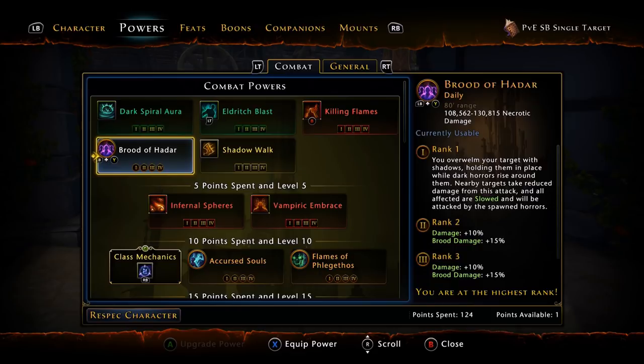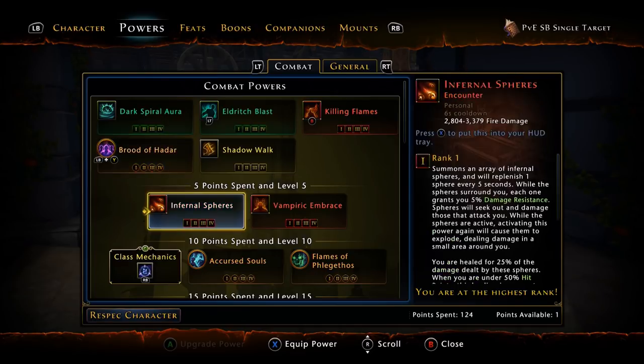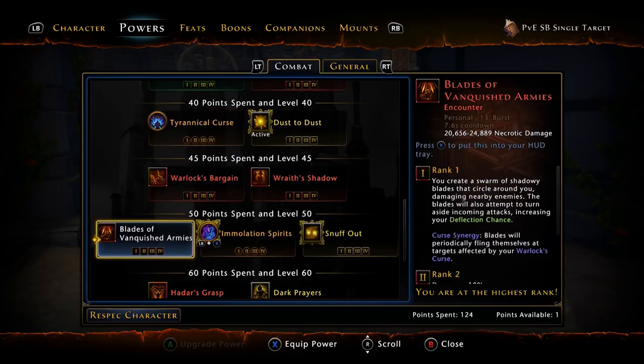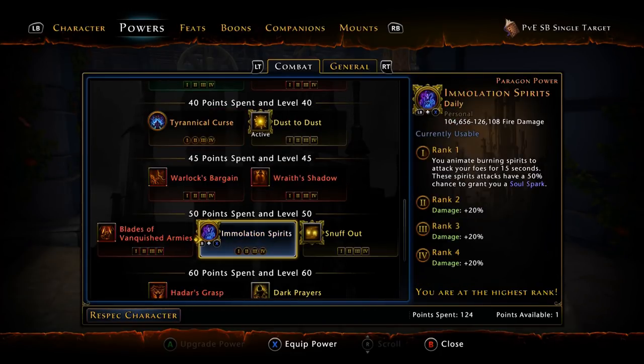For your dailies, Brood of Hadar, and basically whatever else you want for the secondary — it doesn't really matter. You're only going to be using Brood of Hadar for single target. If you want to use your Immolation Spirits, this is going to be a little iffy because this doesn't work with the Soul Sight Crystal. It will generate you Sparks, however it's not the best idea.